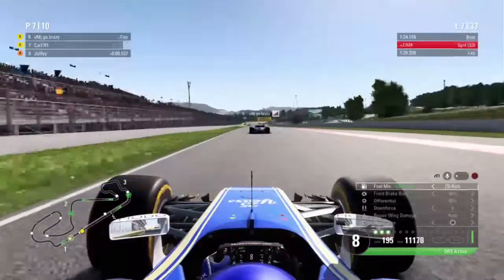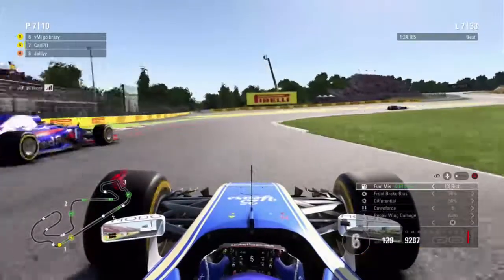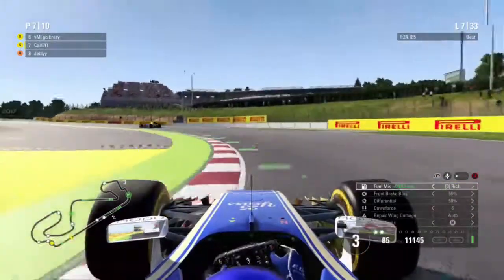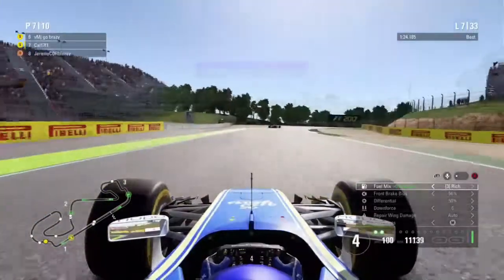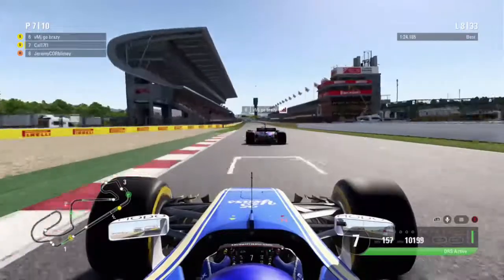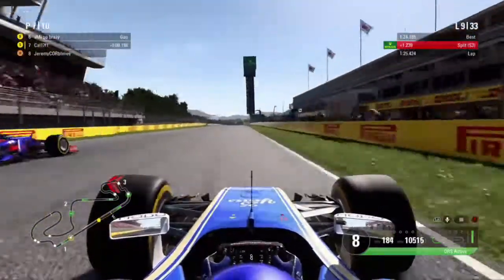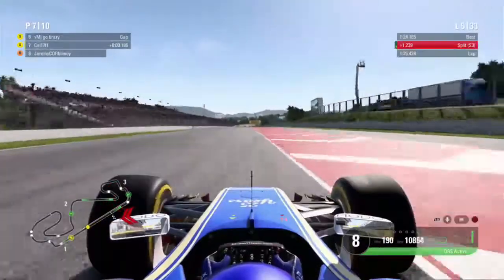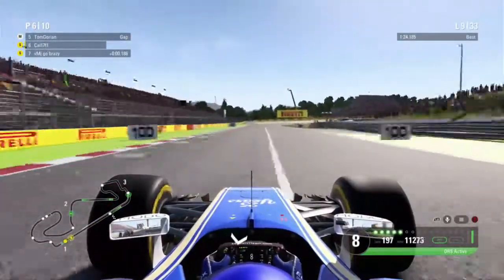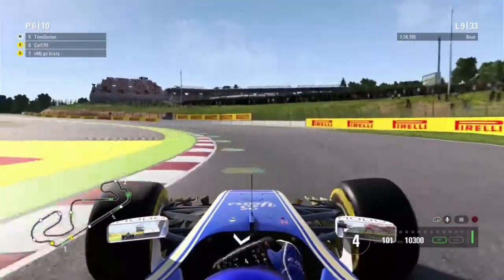Now as we cut on to lap 7, we've got DRS and we're into the Richmix section. We try to make a move up the inside, lock up, and almost make contact with the Toro Rosso driver — we did very well to avoid that. Cutting to the end of lap 8, we've got DRS again on the Toro Rosso, we're in the slipstream, go to the right, and are side by side heading down into turn 1. It looks like we've completed the move before the corner — that's us now up into P6 in this pre-season race.